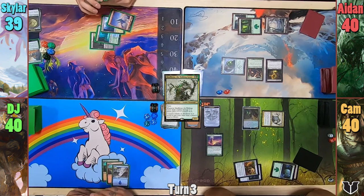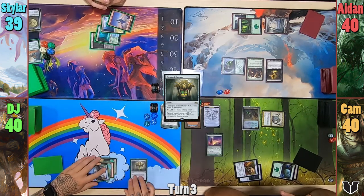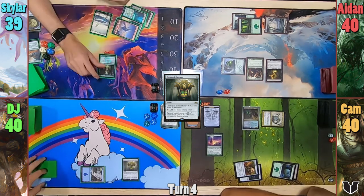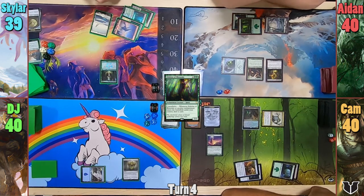Cam draws for turn and casts Awakening Zone, followed by a Skullbriar. Moving to combat, he swings the Zombie Elemental at Skylar, dealing one and giving Skullbriar a +1/+1 counter. DJ draws and plays an Island, casts Chromatic Lantern, then passes to Skylar. Skylar plays a Snow-Covered Plains, pays four for an Eidolon of Blossoms drawing a card as it enters, then passes to Aiden.